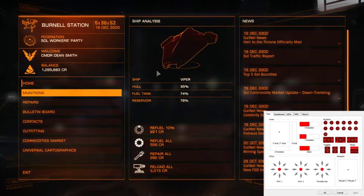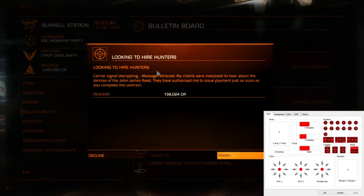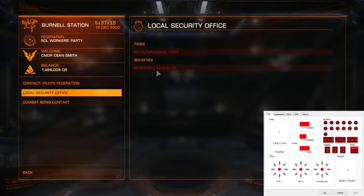Go to the hangar so we don't hog a platform, and go see what starport services said. There's our hunter hire — and we're going to get 138,000. So we're going from 1.285 million to 1.432 million, plus we had the bounty of 42,000, which takes me to nearly 1.5 million now. Which is not bad.